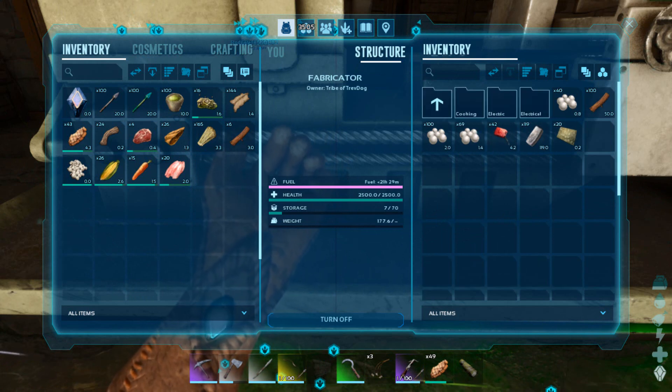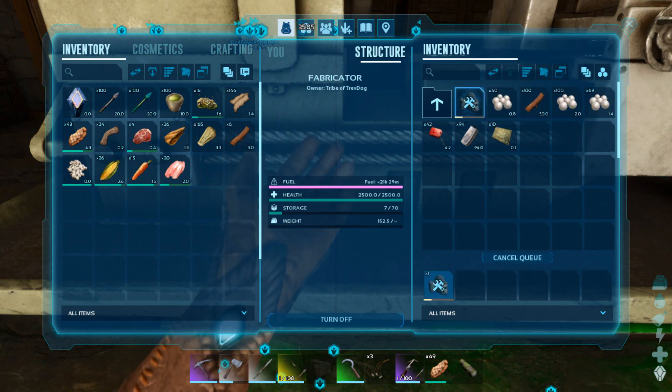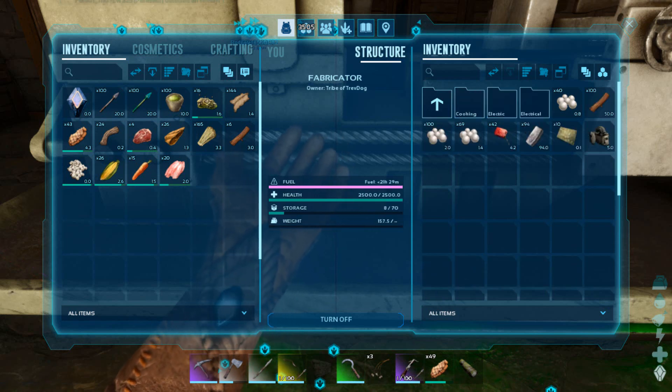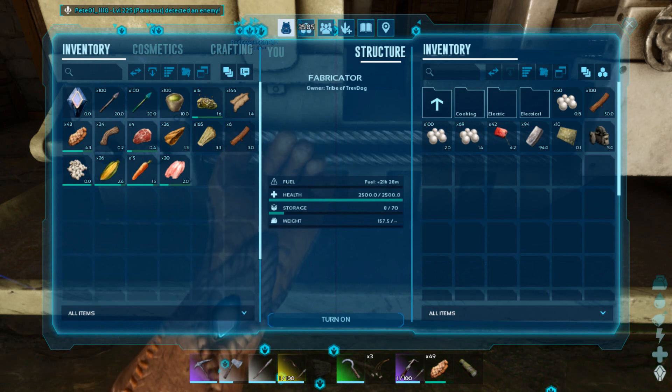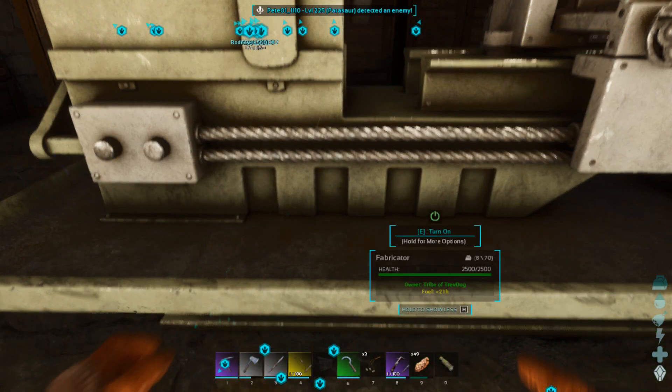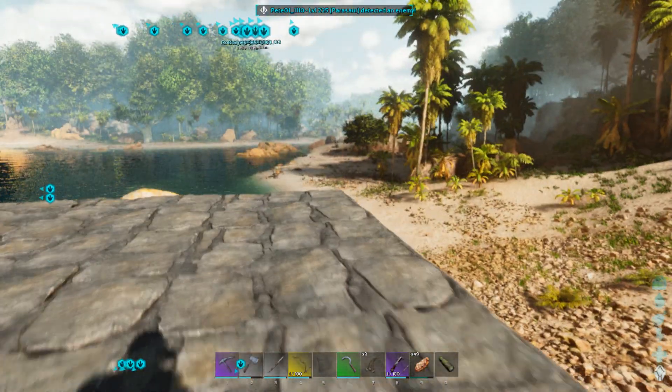Can we actually build this thing? We can — 25 ingots. At least have it made and sitting in here. Kind of try not to chew through too much oil initially in the game. So we've got our components and our electrical generator.